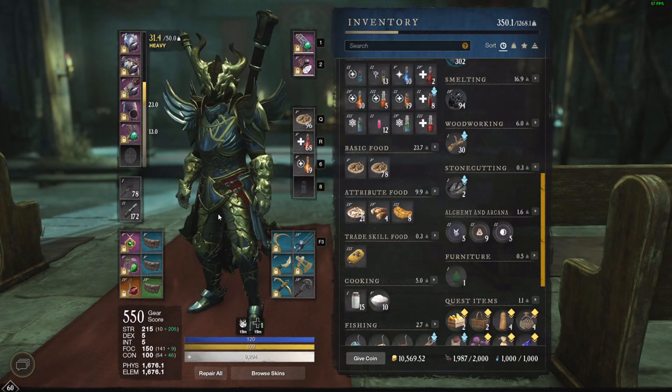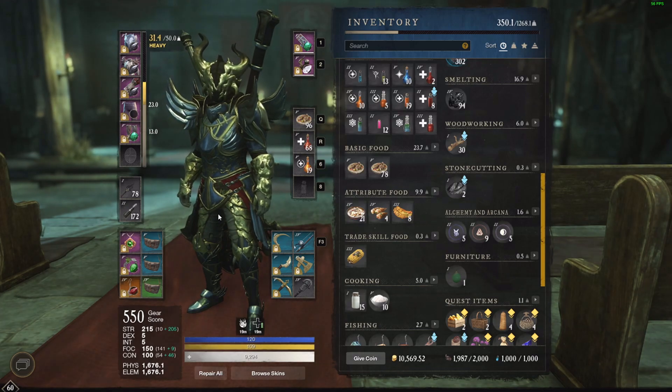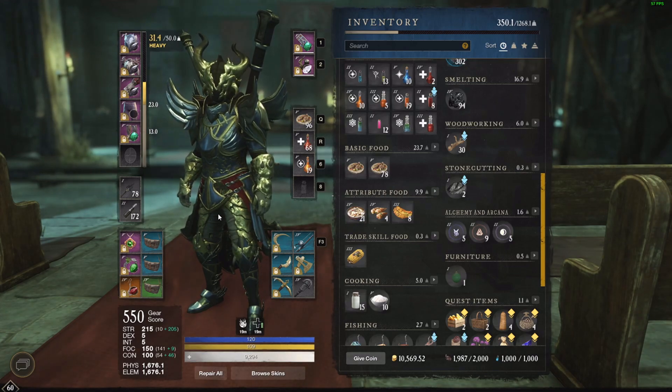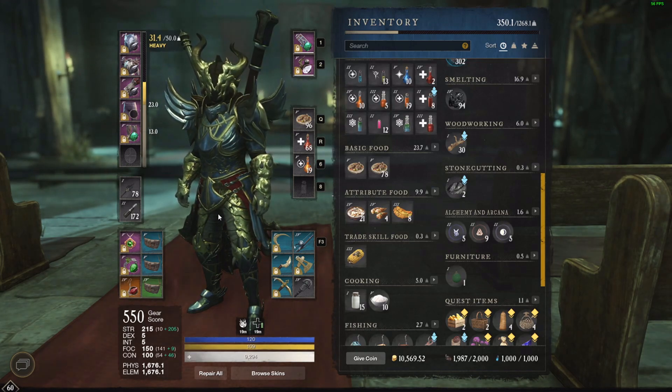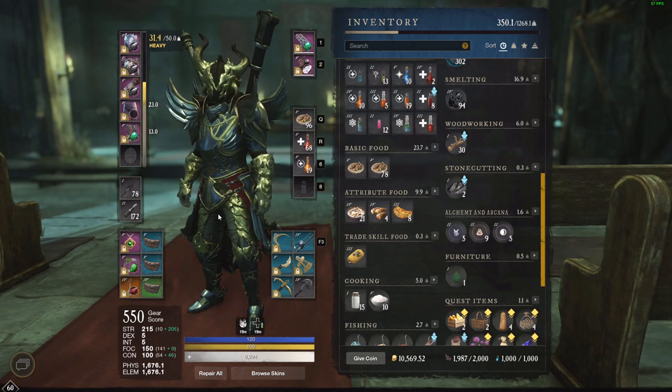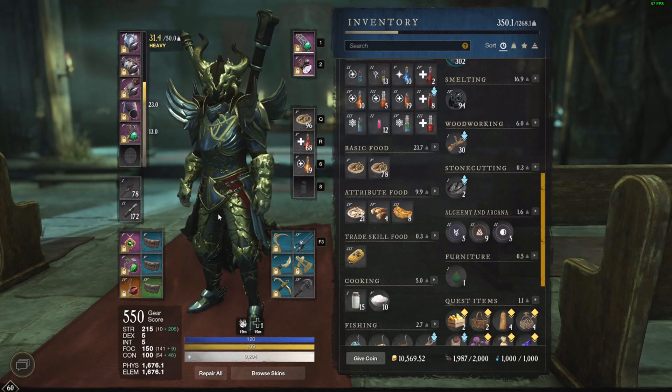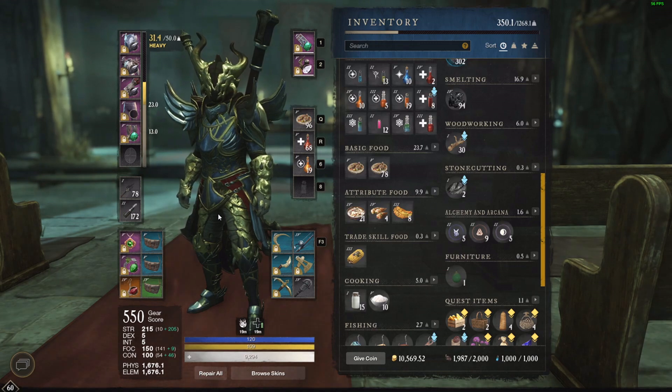I'm going to start with showing you two clips: the first is a showcase of what damage this build can do, and the second shows how tanky this build is in Outpost Rush. Then I'll cover the abilities (passives and active ones), the attributes, the gear and perks, and finally the rotation — how you're going to kill people easily.